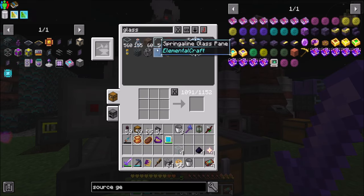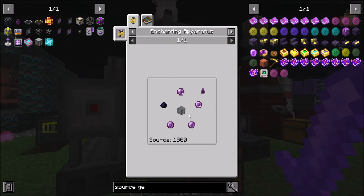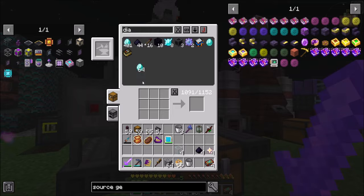And then we need spirit-attuned gems, which is diamonds and spirit-fire, right? So I'm going to need 16 of those.